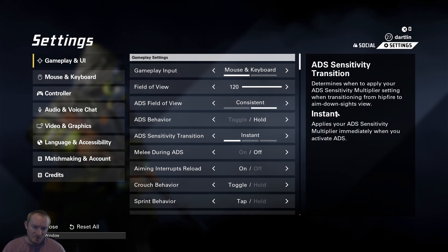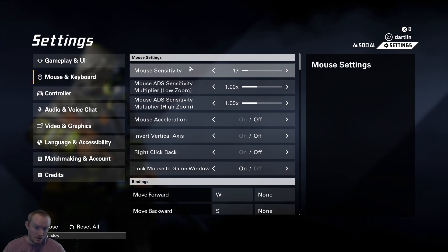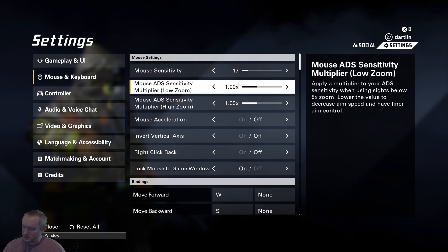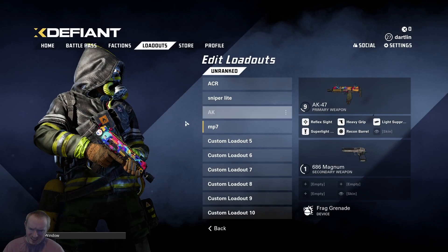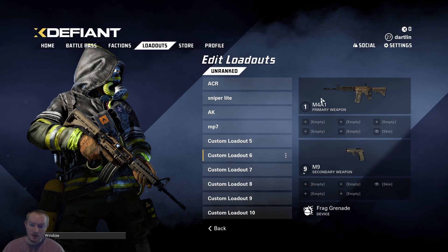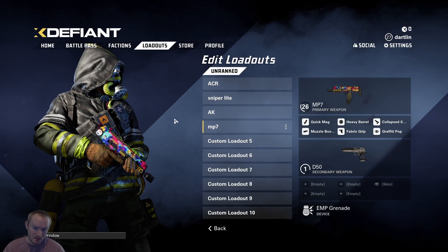After you go down, go to your sensitivity and basically double your sensitivity since you're cutting your DPI in half. That's going to cause you to just register more of your hand movement with the mouse, essentially.